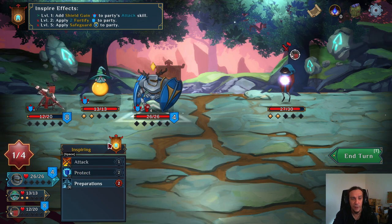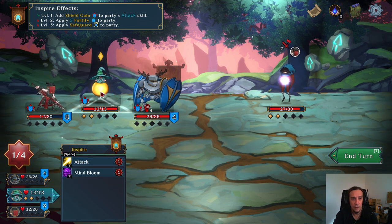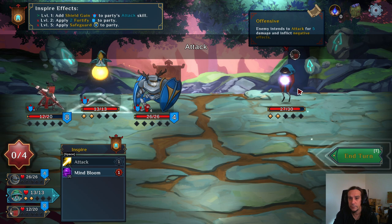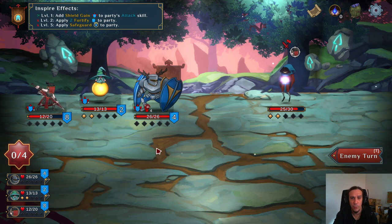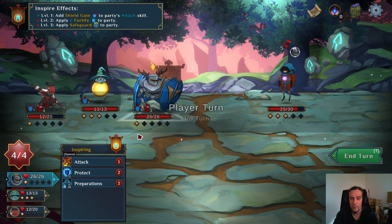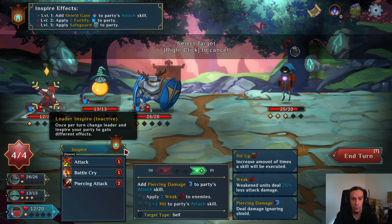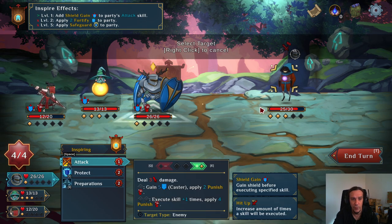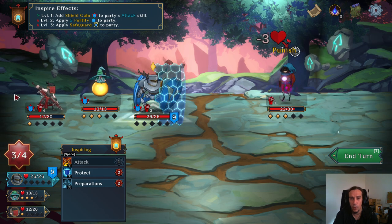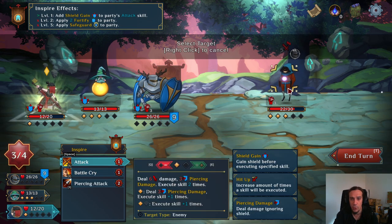We're going to put some protection on our warrior. The attack of our mage is rather low at this point. My dude got punished — that's okay. We're going to do this the same way it worked on our last enemy. Never change your running system.